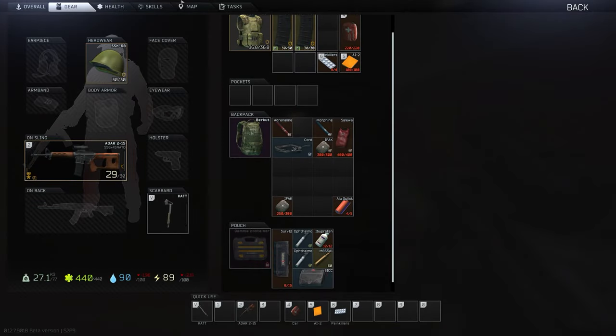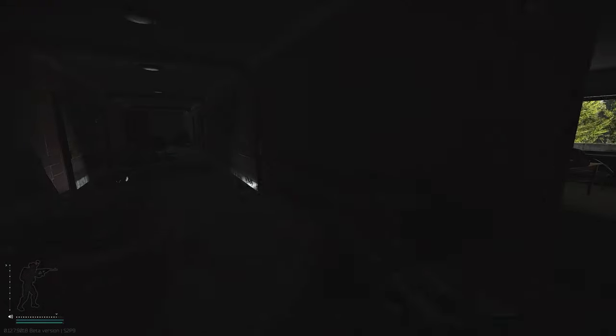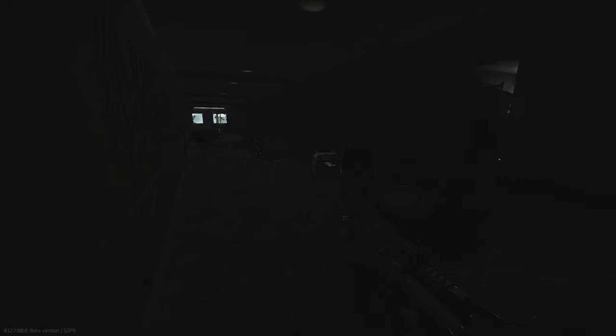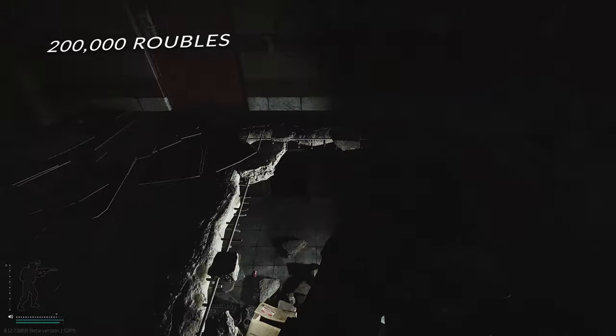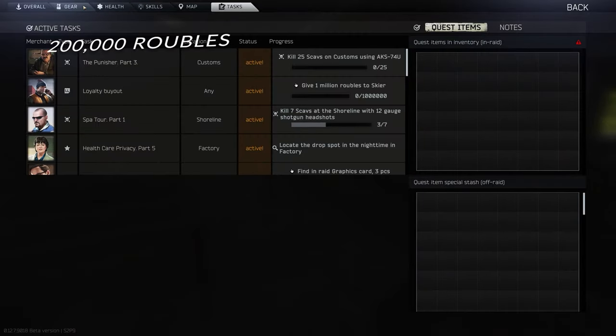Our first raid we spawned at the road to customs extract, and I was surprised I was able to make it to the room first. In the shower room we found two ophthalmoscopes and an adrenaline. In the main room itself we found a Soleilwa, IFAC and a morphine. Under the desk there was a computer with a power cord, and some dollars on top of the desk. In total we got exactly 200,000 rubles by selling on the flea market and to the relevant traders.